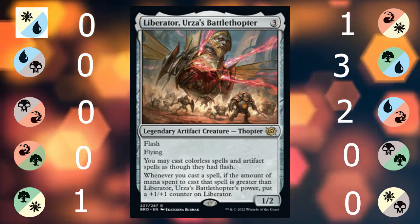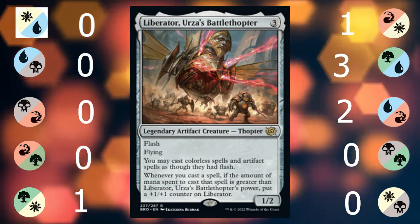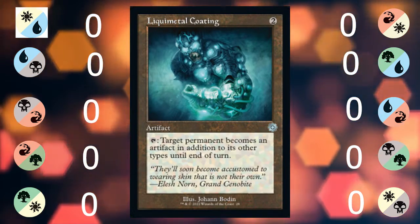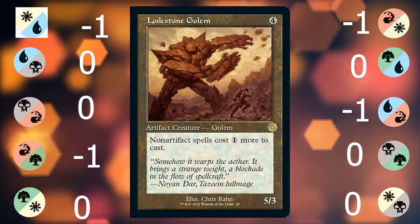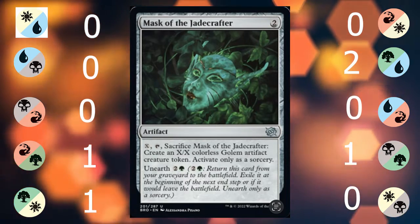Liberator, Urza's Battlethopter is sudden, small, and gets big quick — it also gives your other artifacts flash. Liquid Metal Coating turns your non-artifacts into artifacts for a turn. Lodestone Golem is a bad card; I don't know why it keeps getting reprinted — it's not good. Mask of the Jade Crafter makes a big boy, comes back, and makes another big boy.